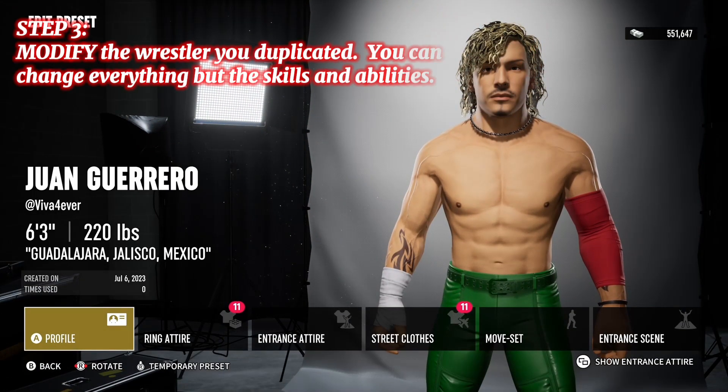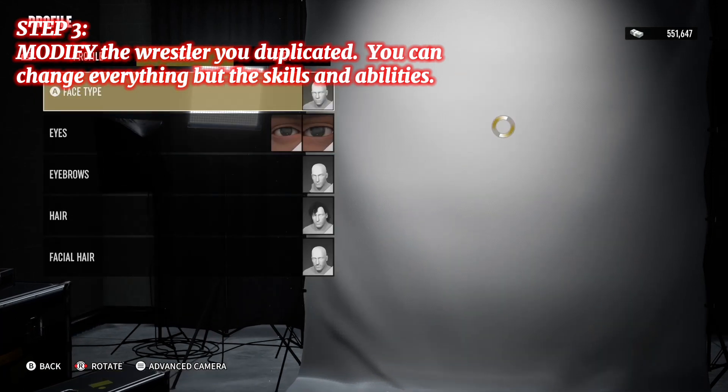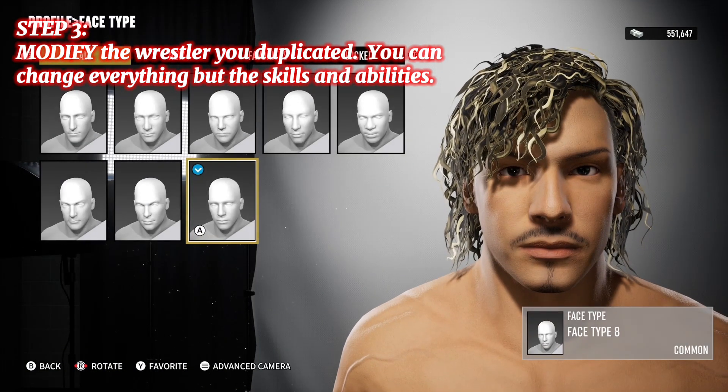Step 3. Modify the wrestling duplicated. You can change everything by the skills and abilities.